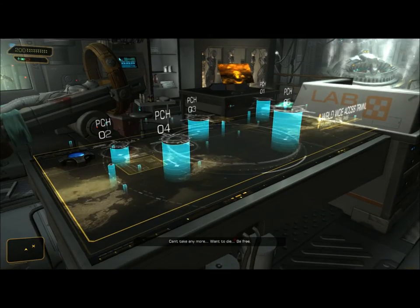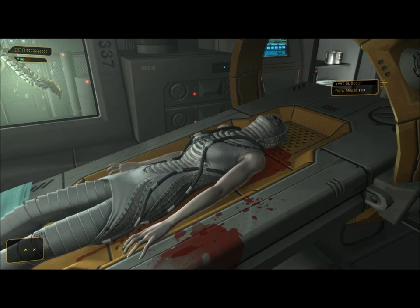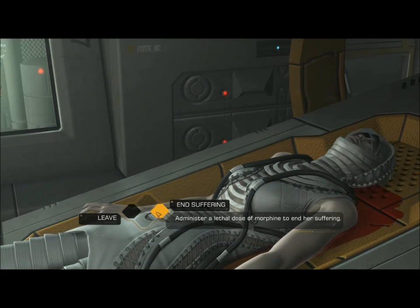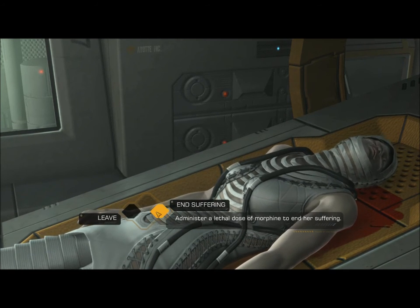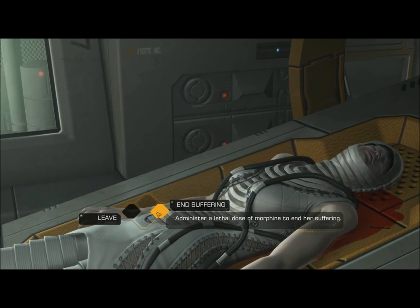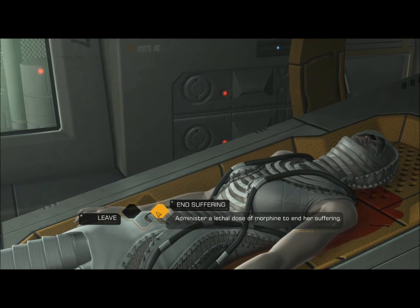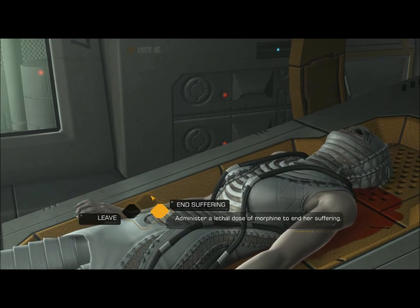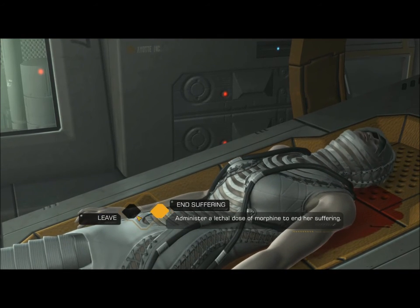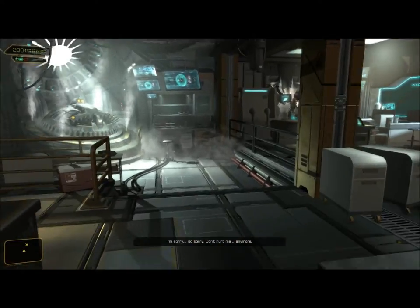One little note: we can use the Trauma Kit on her — it says 'administer a lethal dose of morphine to end her suffering.' I'm going pacifist so I'm not going to do that, but if you do, the safe in Quinn's shop will be unlocked when we get back there. I am planning to have the safe unlocked anyway, so what we do here doesn't matter. I'm going to leave the poor girl alive.